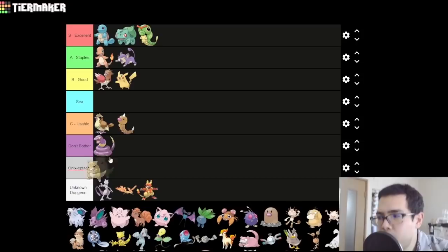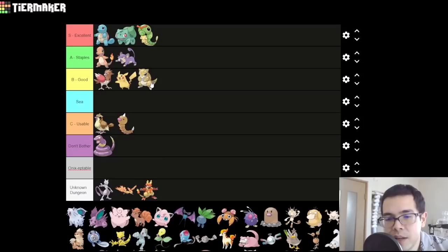Sandshrew is okay — I think I can put it in B. It'll probably end up kind of low in B by the end of the list. There's nothing really exceptional about it, but you can give it Dig really soon, and it also learns Dig naturally. Dig has been nerfed since Gen 1 — it lost 20 base power — and you also lost auto-crit Slash, which was a really powerful tool. But it's a solid Pokemon, worth a B. You could argue C given how unexceptional it is, but its early availability and okay attacking stats with STAB Dig get it to B.